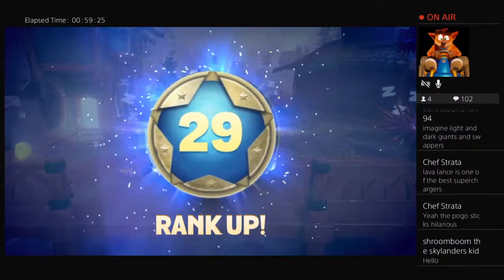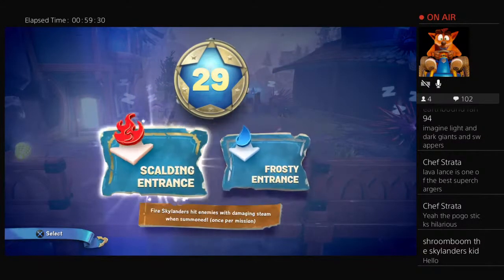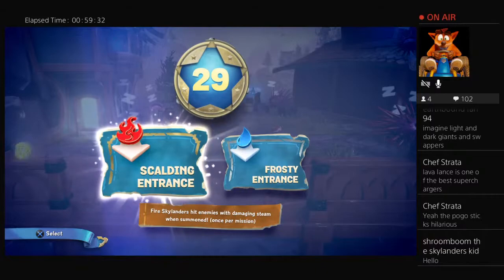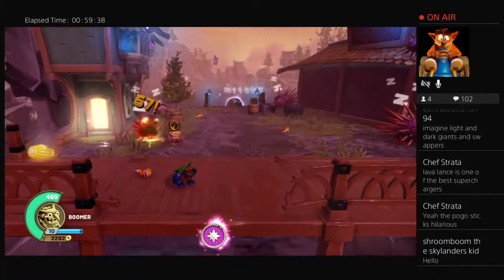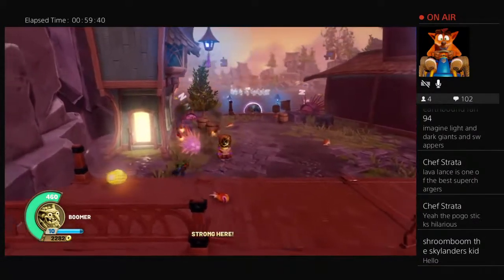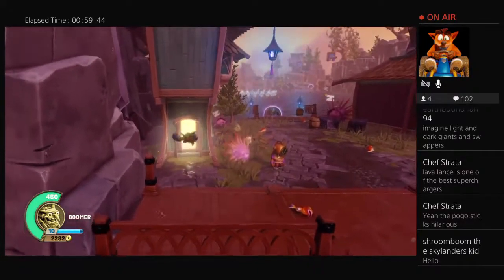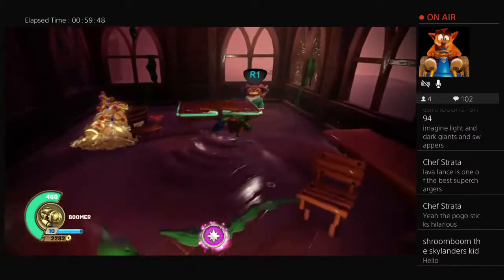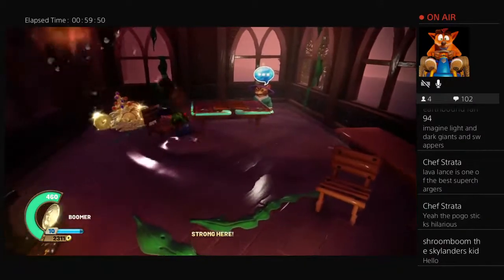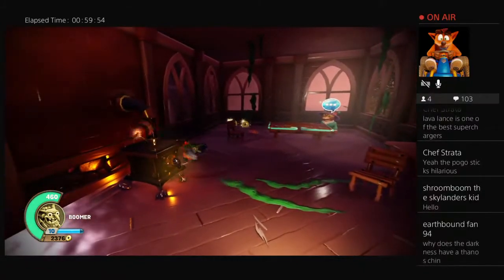Choose a power — Scalding Entrance or Frosty? I prefer water and use water as an element more, so I'll probably go with Frosty. What's in this little house? Oh, Skystones! Should I play Skystones? It's up to you guys. All I know is that there was some money in there. Why does the Darkness have a Thanos chin? I'm not so sure — I always thought his head looked absolutely astronomically big. I found it funny.